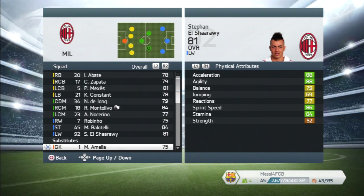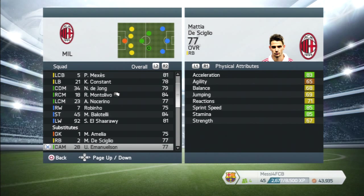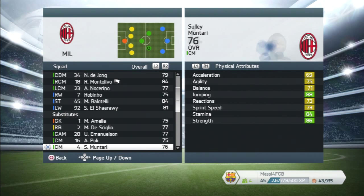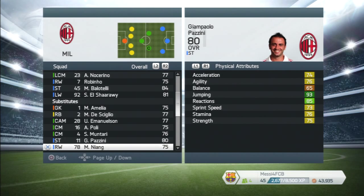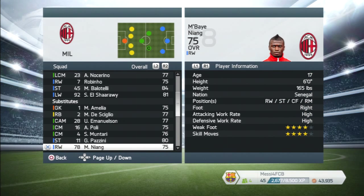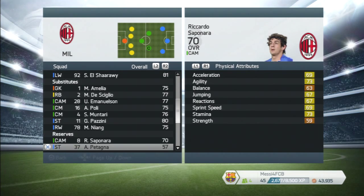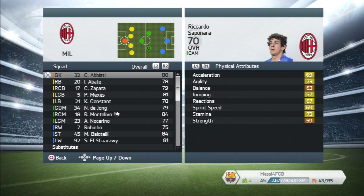Your backup goalie isn't amazing. De Sciglio is alright, Emanuelson is decent enough overall. Poli is a young youth player they're bringing up — didn't seem too good. Montari is a decent fella to bring on. Panzini is a decent overall striker but lacks pace. Niang is pacey with four star skill moves so you can use him, but he is prone to missing — remember that Champions League chance last year? One-on-one with Victor Valdez and he hits the post.